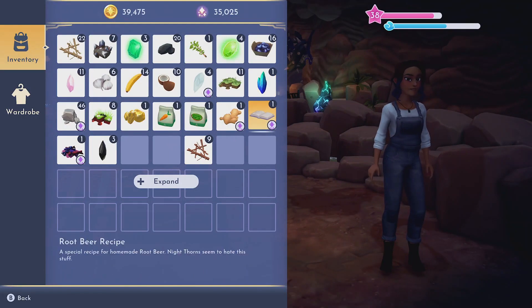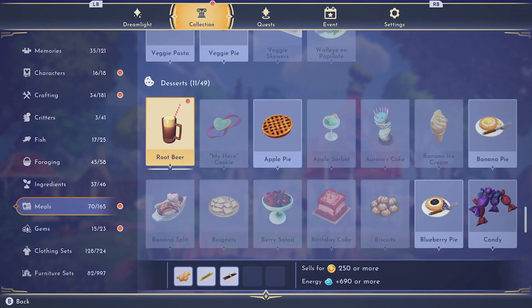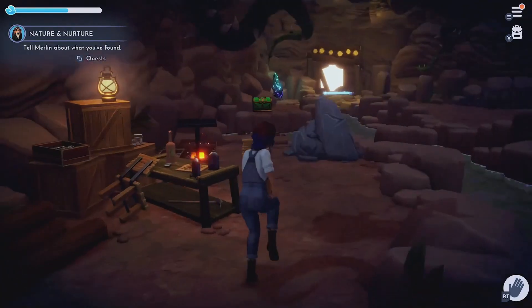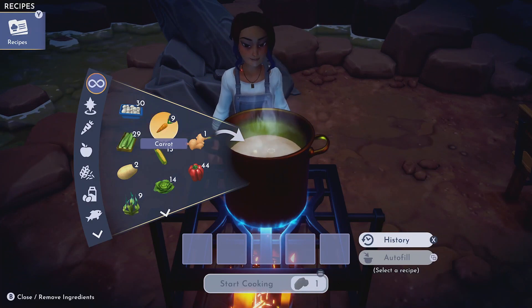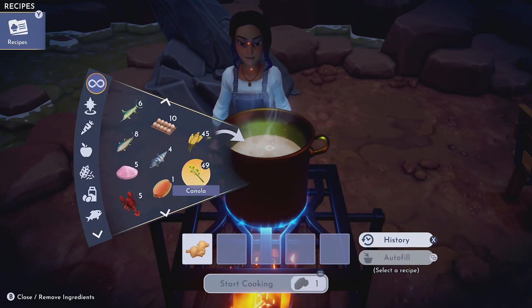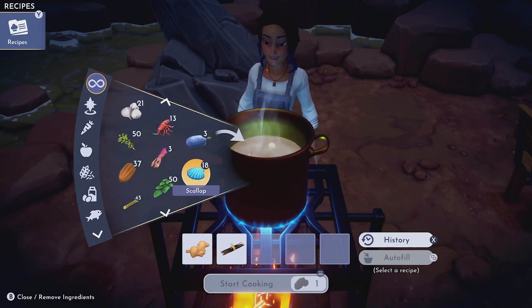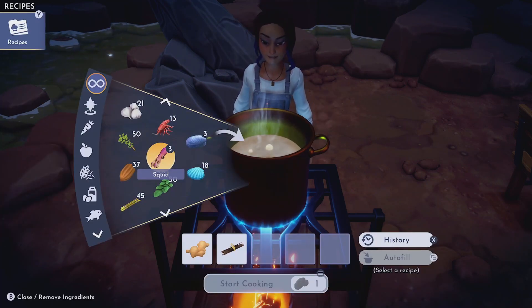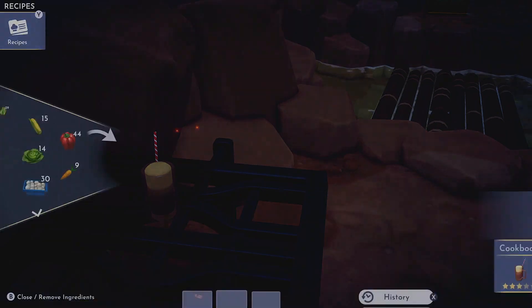I find the camp and the recipe chest. The root beer recipe needs ginger, sugarcane, and vanilla. I've been doing a lot of farming offline so I have the ingredients. We craft the extra fizzy root beer. Now the quest says to talk to Merlin — I thought we could just stick the stuff in a barrel and get going, but apparently not.